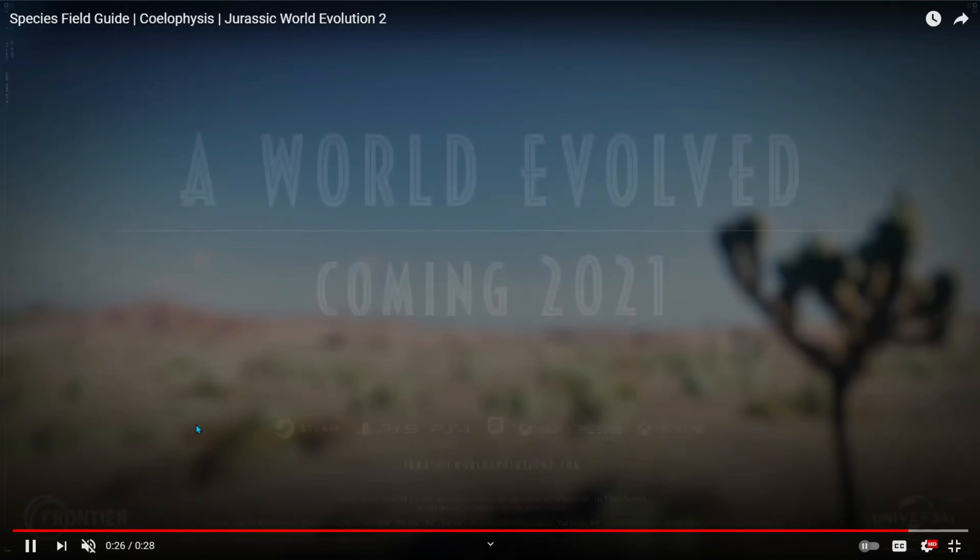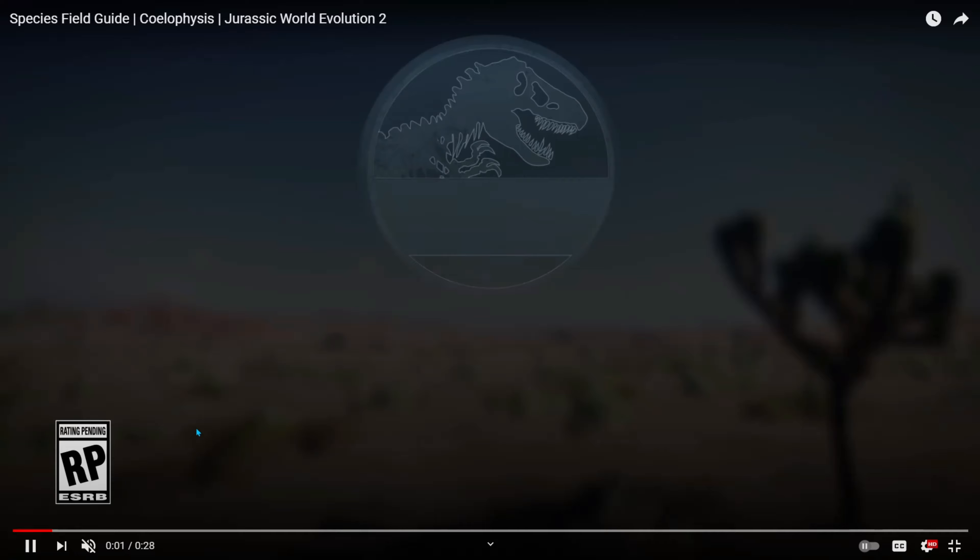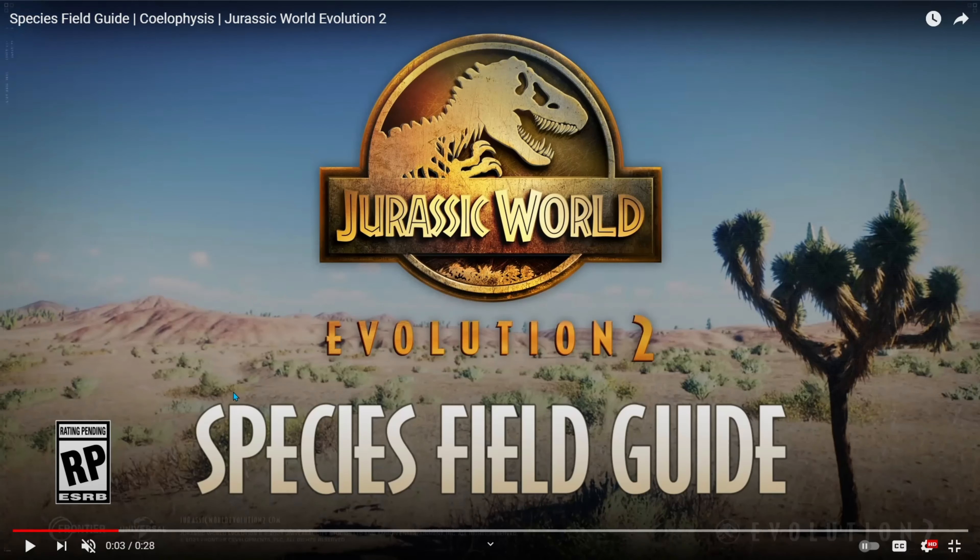The first thing I noticed in the species field guide is that the backdrop is different. For the Amargosaurus and the Brachiosaurus it was the same one — more like a tundra or something. The Triceratops had a forest backdrop. But this one for the Coelophysis is a desert terrain.